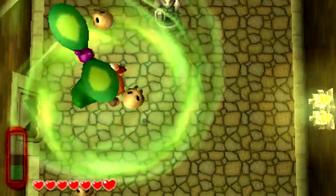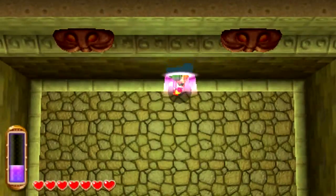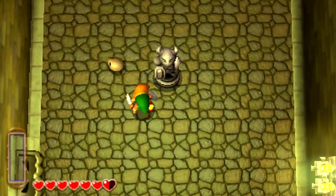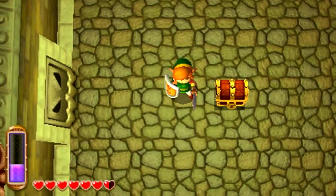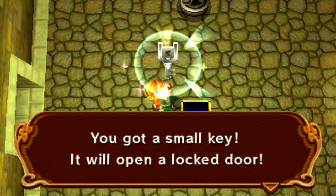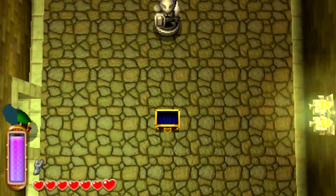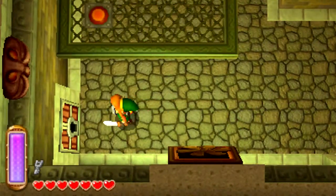We have these bubble enemies here — bubbles or fairies, one of those. And right here, hearts in the drawings, which is really cool. Right next to the treasure chest, unfortunately we couldn't spawn it on top of us — I actually did it in my practice run of this dungeon — but we got a small key in that treasure chest. Now we can make our way over here and unlock this door!